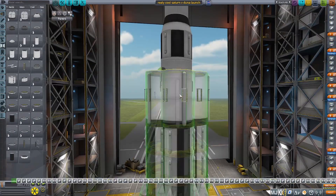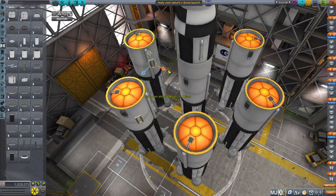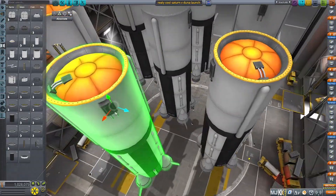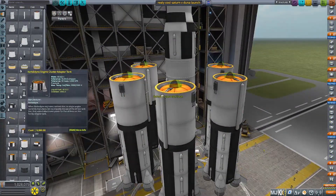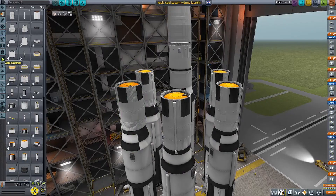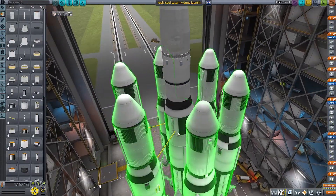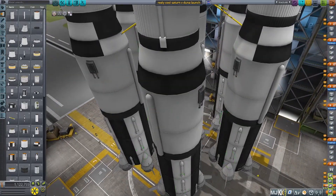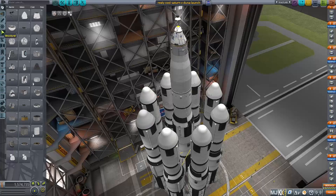Basically what I did is I just copied the lower boosters — it's just six Saturn V lower stage boosters with some extra fuel, and then an upper stage with a Rhino engine and one of the largest Kerbodyne tanks with just the nose cones on top. I needed a lot of struts because it was very unstable, and for some reason auto struts stopped working, so I had to make sure that everything was strutted properly.